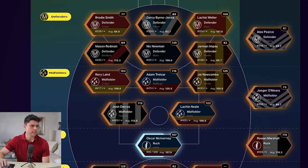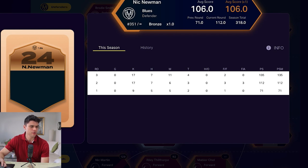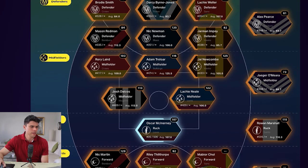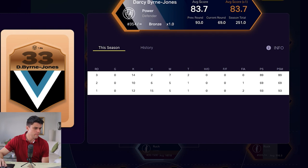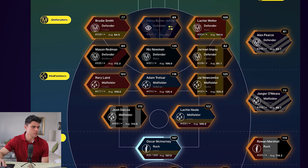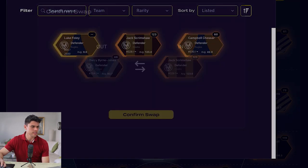Let's look at how my team did last week — it gives you the averages. In the back line, Nick Newman had a really good game. If I click on him, it shows his stats: he got 135, with 17 kicks and 11 marks. People who kick goals generally do quite well. Jarman Impey got into the 80s. Looking at the weakest performers: Byrne Jones scored 69, and Brodie Smith had 77 last week. I'm going to look at swapping in Jack Scrimshaw, who had a really good game for the Hawks last week.